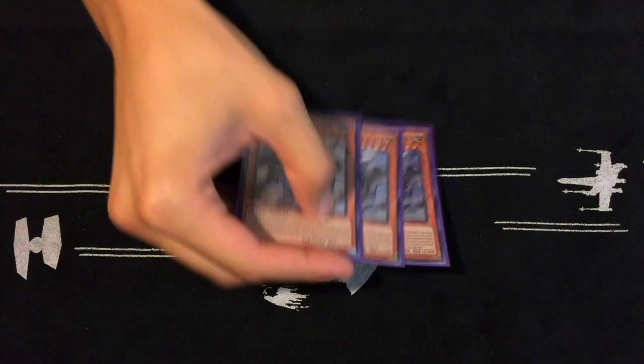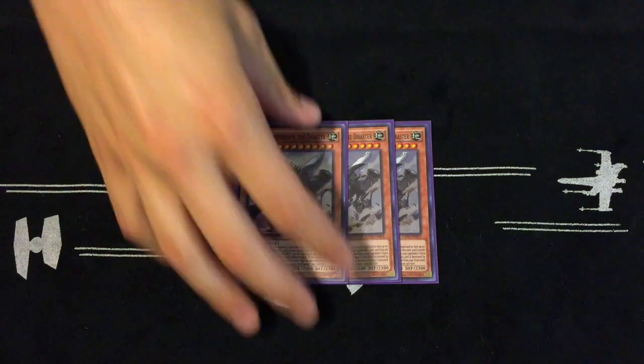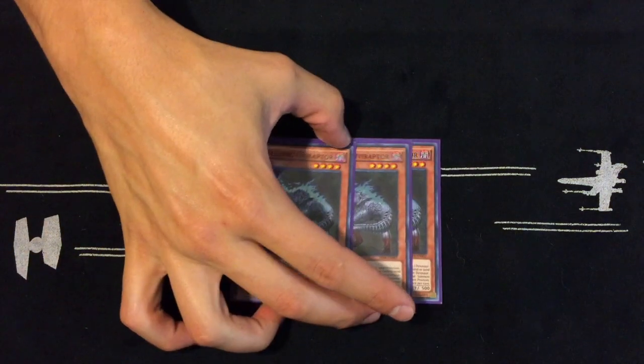Three True King of the Earth, three True King Agnimazud the Vanisher — these are the only ones I'm playing. I'm not playing the fire or the water; I've tried both of them but anytime you draw them they're dead. The water you can't summon naturally, and the fire you have to summon in an awkward way where you're banishing Miscellaneousaurus, Garlic Aoe, Suanni, or Ash Blossom — all of which you actually need. That's why I'm only playing these three True Kings.